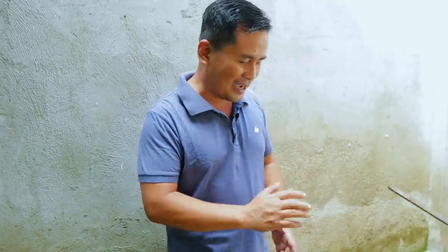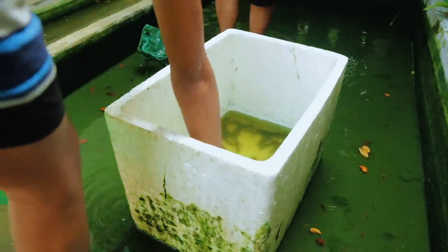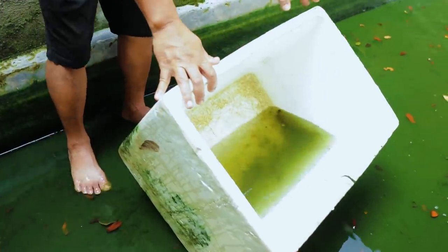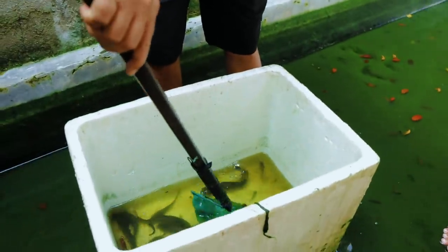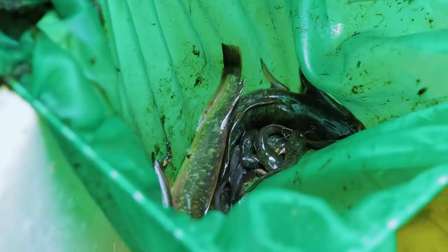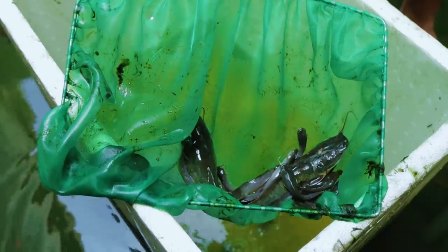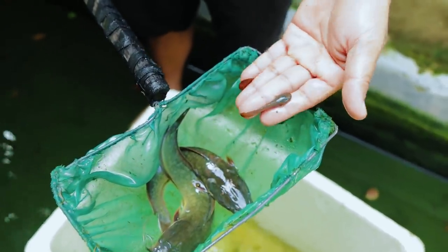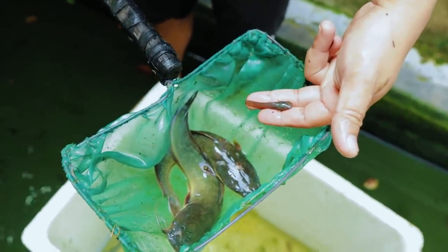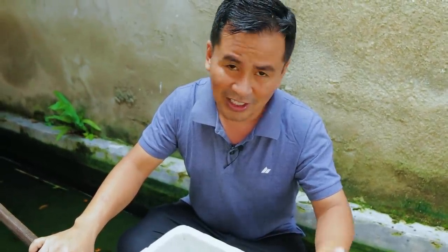Since they don't have any place to hide in the concrete tank, they will be devoured by the bigger ones. You will see that there is really a big disparity in terms of size — there are catfish that are now very big while others are still very small. We will catch the 'shooter.' Shooter is the term we give to those catfish that grow very fast and become carnivorous. This is just one month old and look at the difference in size. These are the reasons why in the concrete tank we must do regular segregation and sizing.